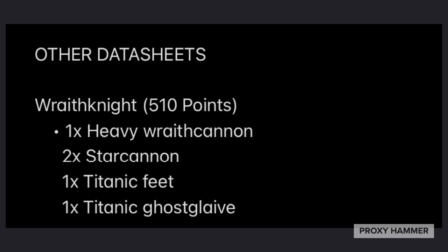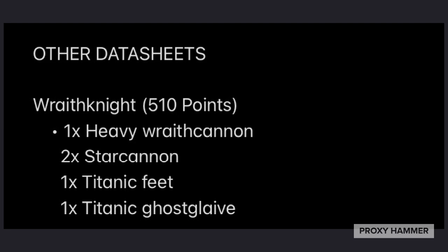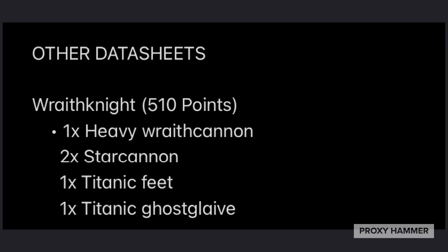As for the other datasheets, we have the Wraith Knight. I brought it in because it's a monster and it just makes sense. The Wraith Knight is much less powerful than it was before, but because this is a Monster Mash list without Farseers or anything like that, you have a little more freedom with it. So I chose to give it the Titanic Ghostglaive, and let me tell you, it is an absolute monster. It can just absolutely blow stuff up, and it can also be good in close combat.